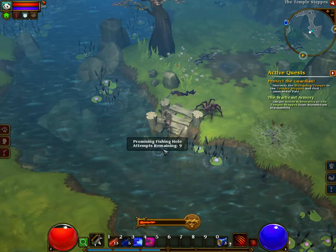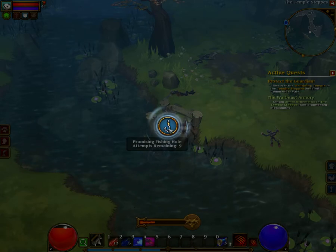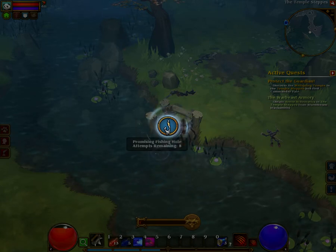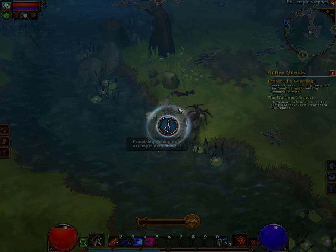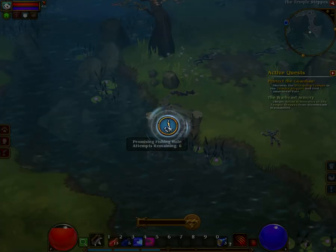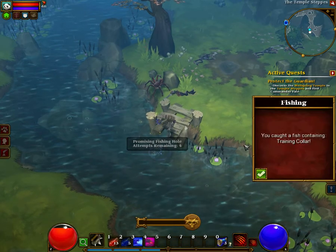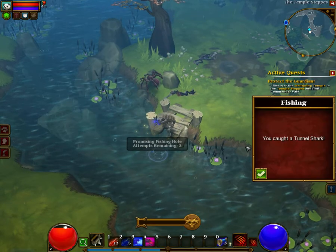Okay, Manti, you stand guard. I'm going to get more fish to turn you into more things. Come on, fish. Just bite it. There we go. Frenzy fish — I already had one of those. I'm curious to know what kinds of fish you can get from these promising fishing holes that you can't get from the fishing hole in town. I wonder. Tunnel shark. Yeah, these are the same types of fish I've been catching in town, so I don't know. Oh, I don't recognize that one — Varmint scrub. I caught a training collar — that's for my pet, right? Tunnel shark.